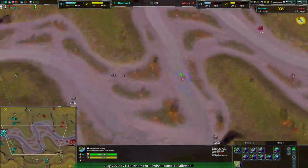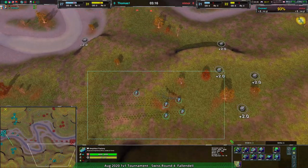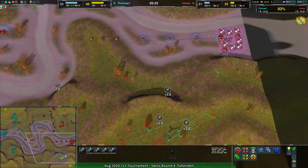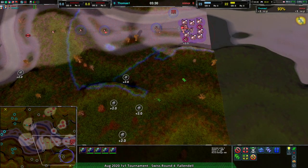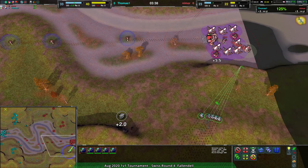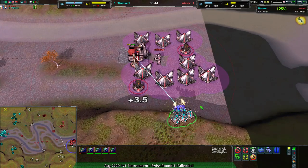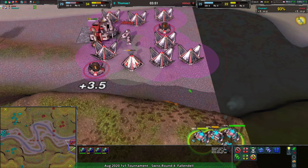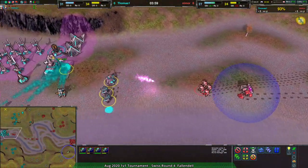Both players are relatively even on metal. Thomas is sending ducks around the back — there should be radar coverage, but the commander's radar coverage simply isn't enough to spot them. The ducks sneak in without any real resistance, finally being spotted as they crest the ridge — not in the best position to avoid the Lotus, but if they can come down the side that would be something.